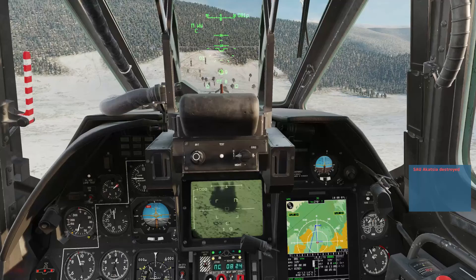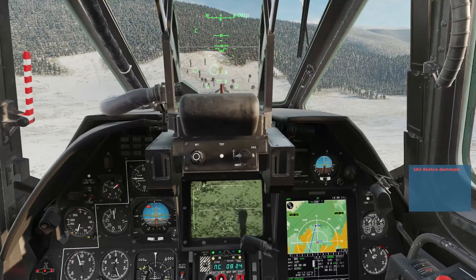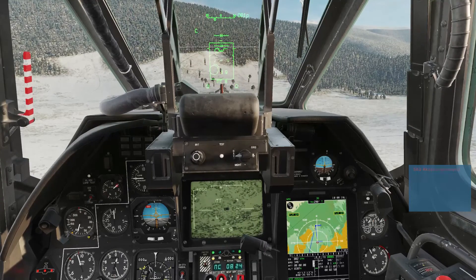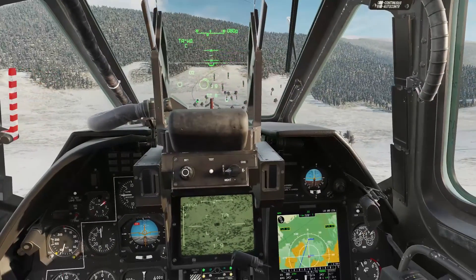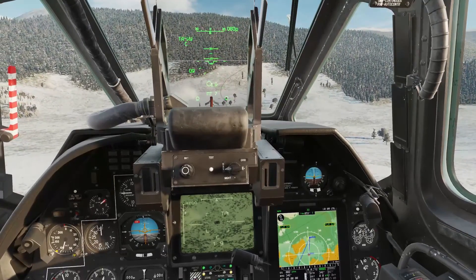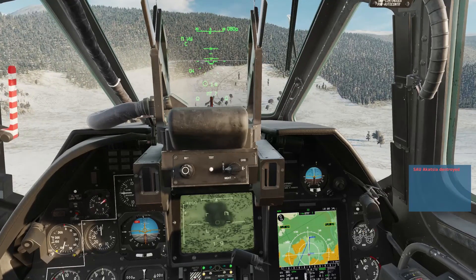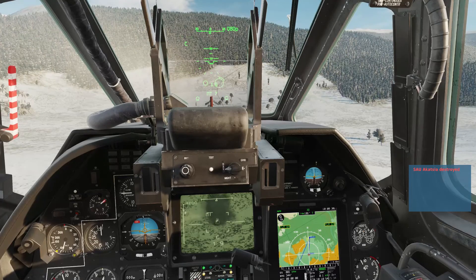For the fifth target we're going to use auto turn to target as a kind of aiming assist. Note the bounding box that appears when we slew our Schwal outside of the HUD — this shows the sensor's gimbal limits. Auto turn on. The aircraft starts to yaw towards the target. If you're firing from the left hardpoint it will line you up perfectly for the shot. Of course, since we're in manual release that perfect aim isn't quite so important, so you can shoot freely from either hardpoint using auto turn.